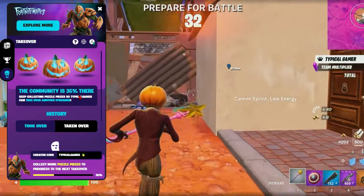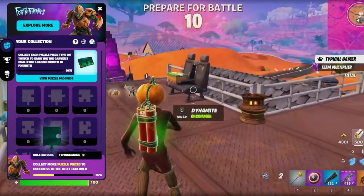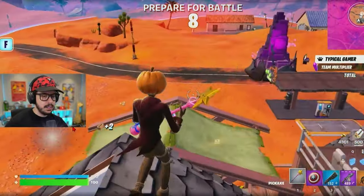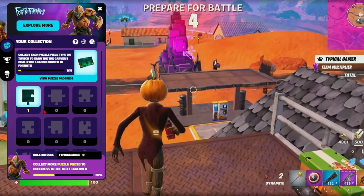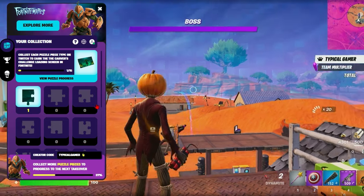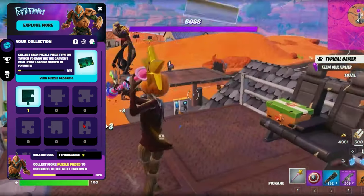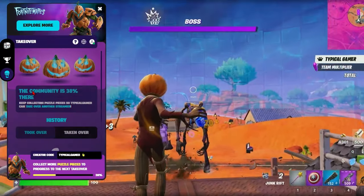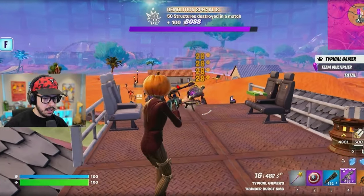The community is 35% there for a takeover. Right there you can see a puzzle piece — boom, collected. It says 1. So once you collect all the puzzle pieces, not only will you get the loading screen, but you can still collect them for the takeover mechanic that they have. I don't know exactly what it means, but just keep an eye out.